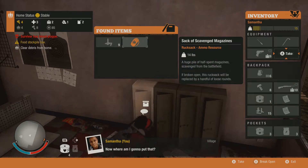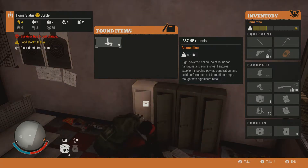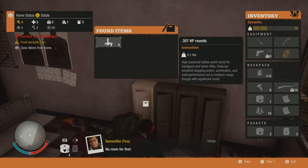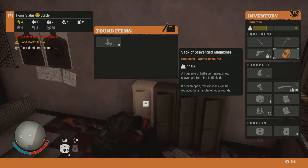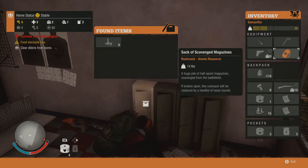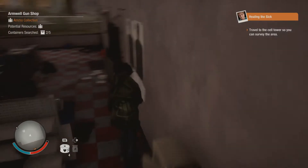Now where am I gonna put that? A rugsack — a sack of scavenged magazines. No room for that. If broken open, this rugsack will be replaced by a handful of loose rounds. So we'll just leave it like that, I guess.